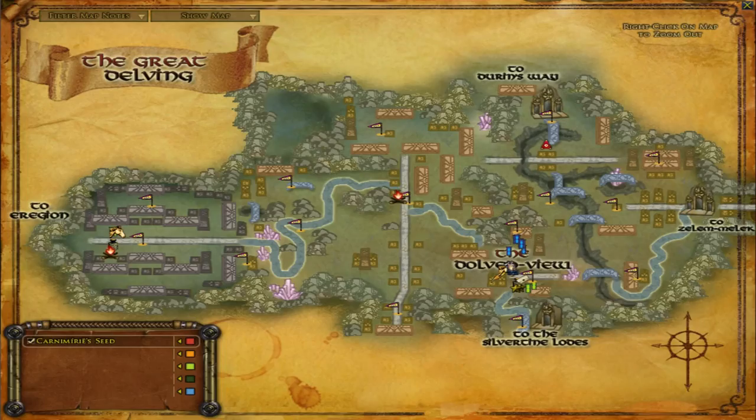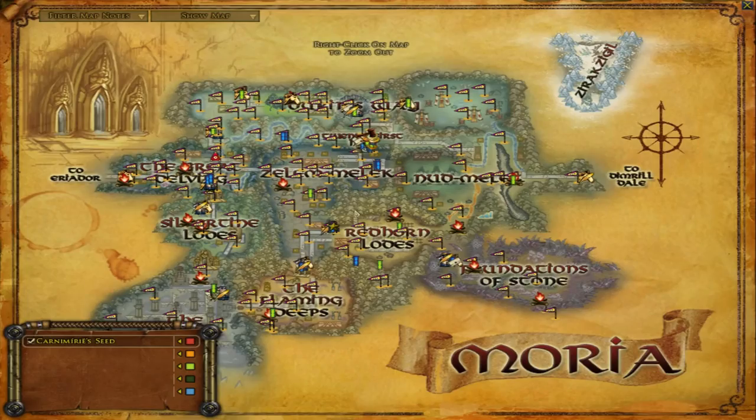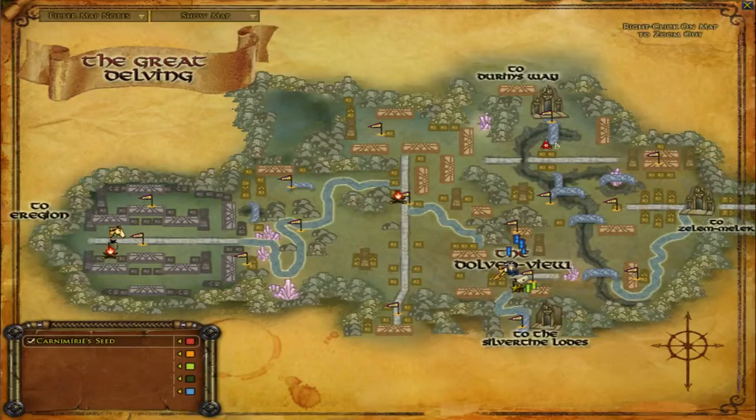The first place we're going to jump is in the Great Delving of Moria. I'll just zoom out to the full map of Moria — Great Delving is on the left. Zooming in, I'm just on the bridge that goes up to Durin's Way. If you're coming out of the Dolven View you can come out the north east and just go up across there.